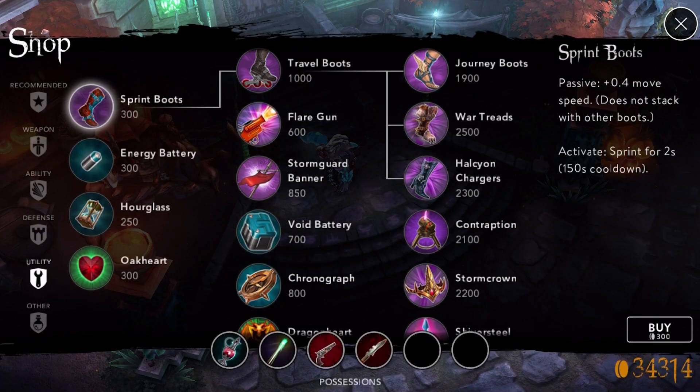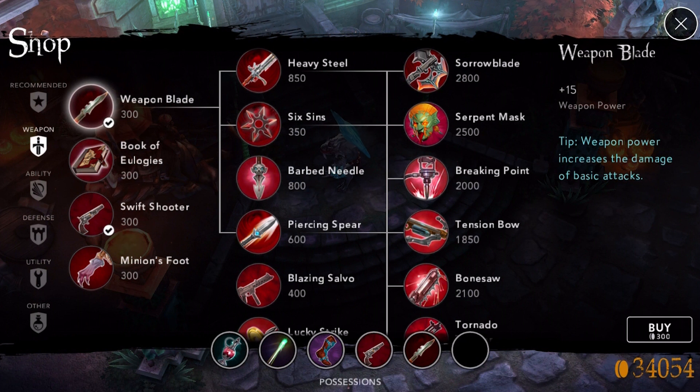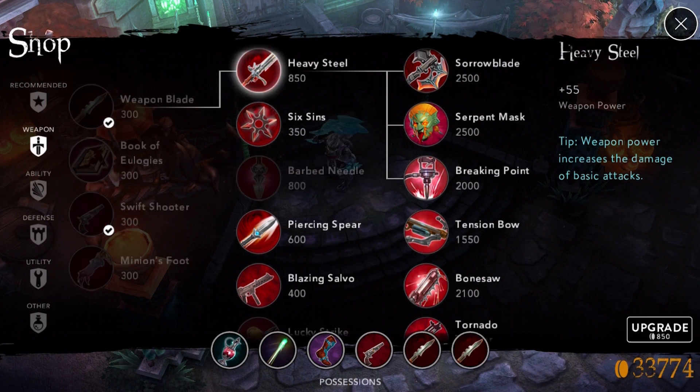It depends now — if you are winning in the jungle and you already killed him, you can go for a Heavy Steel. But if you are losing, for example against Sky, you should go for a shield. Or when you are playing against Rona, you go for armor. If you are winning in the jungle, you will rush the Sorrowblade, the Blazing Salvo, and Tier 2 boots.